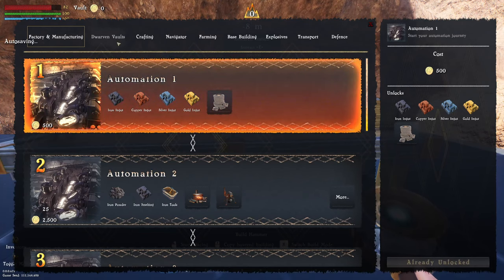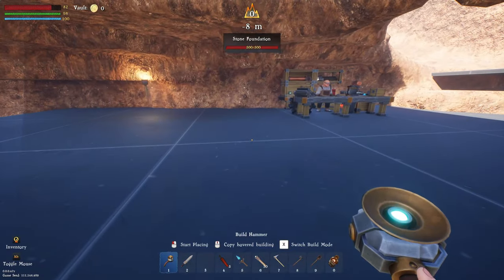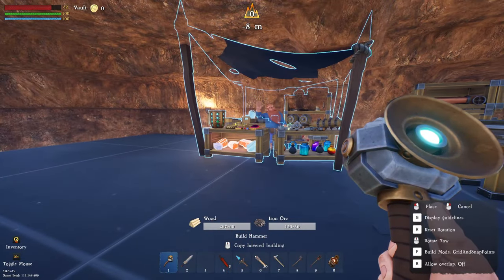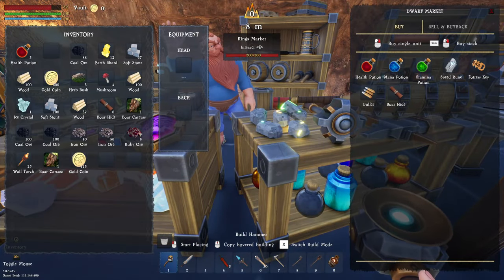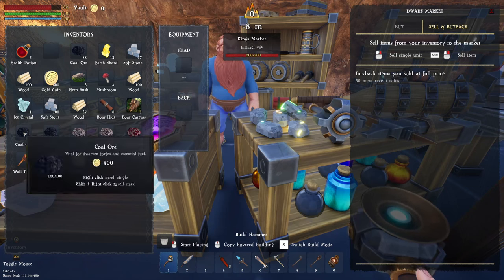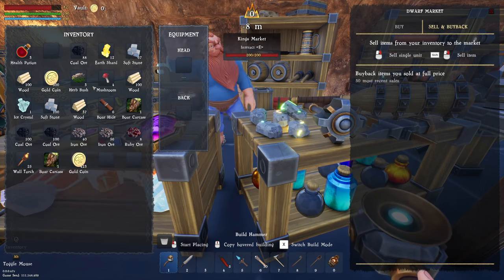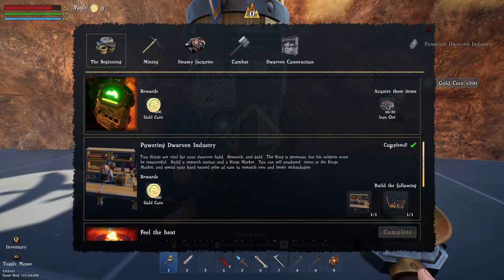We've already got these ones in factory manufacturing. I can unlock the automation to get the iron ingots. I want to unlock the Dwarven Vaults which needs 1000 gold. We can use the King's Market over here - you can sell resources you gather. Standard resources don't give the most money - we can get 100 gold coins for 100 wood, but ice crystals or coal ore give more. We've got a decent amount but we're going to need to use this coal ore, so we won't sell it. You can sell crafted stuff for a lot more.